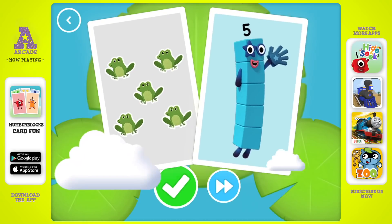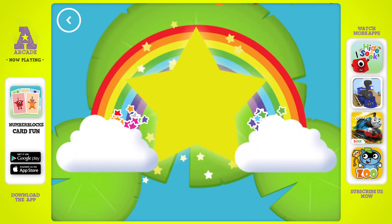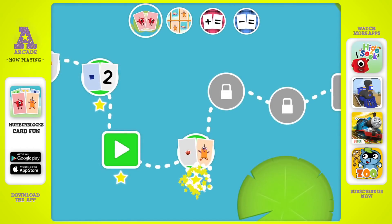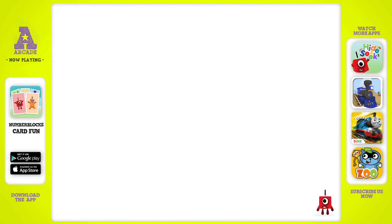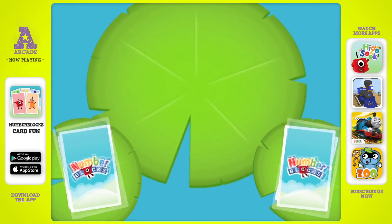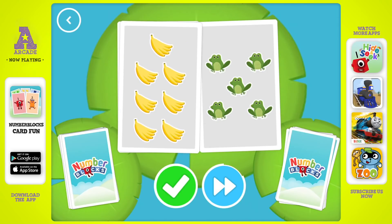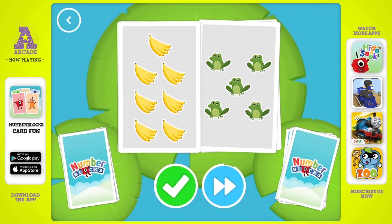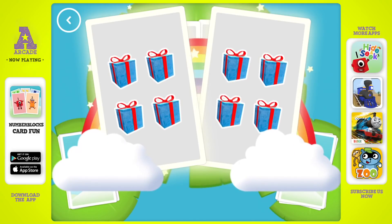Well done! You've earned a star. Look! A new level! Octoblock! Hello! Four, five, five. Seven, five, seven, four, four, four. Snap! You found two matching numbers.